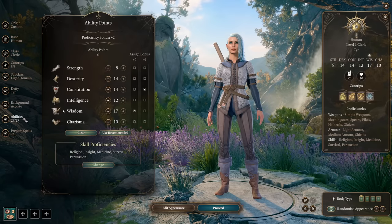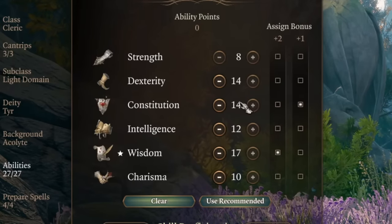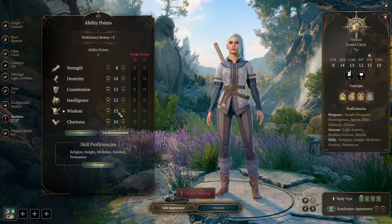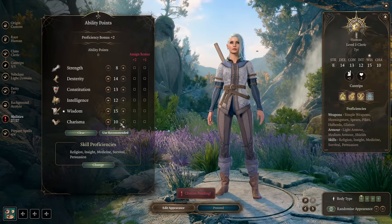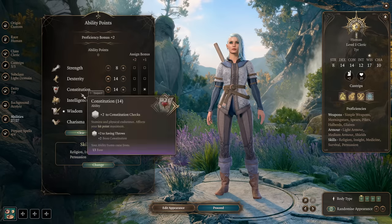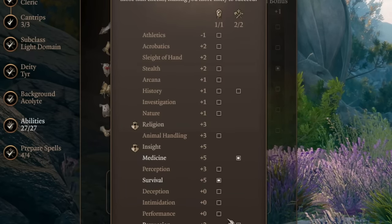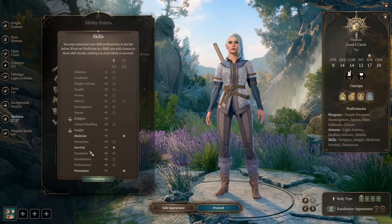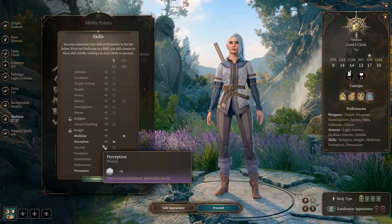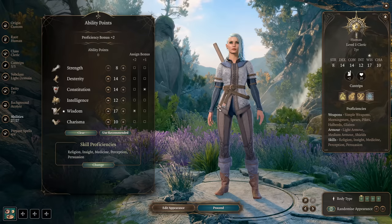Let's go to our Ability Distribution. I recommend going with 8 Strength, 14 Dexterity, 13 Constitution, 12 Intelligence, and 15 into Wisdom. Then put the last points into Charisma to get 10 Charisma. We also get a plus 2 bonus into Wisdom and plus 1 into Constitution. For Skill Proficiency, you get Medicine and Persuasion from your Cleric, and most importantly you need Perception from your Human — one of the most important checks in this game, so it's nice to have plus 5 into Perception.